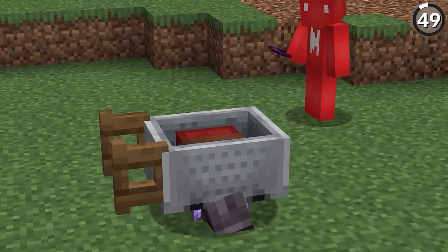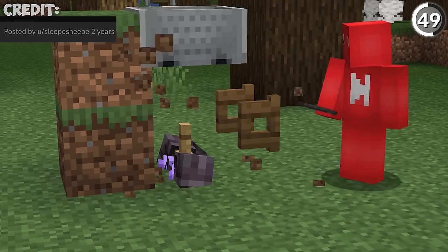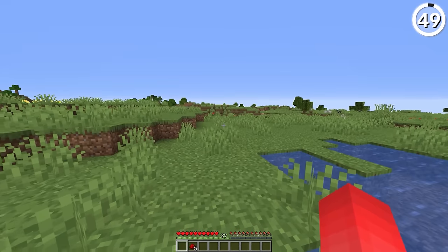How did we make this wheelbarrow in vanilla? Well, the answer is expensive. If you put an armor stand on an enchantment table for the right height, you can add in a netherite chestplate for the wheels, then add in a minecart on top for the barrow, with finally a fence gate to finish off the handles. But again, expensive — so only do this in creative.